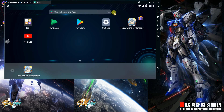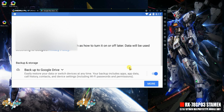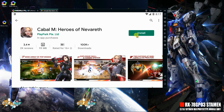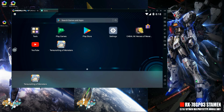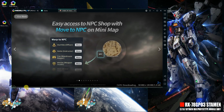After you successfully launch MEmu, go to Google Play Store, set up your account and install Cabal M: Heroes of Navarrete. After you download the game, run the application and update the game, and allow the game to install its update.